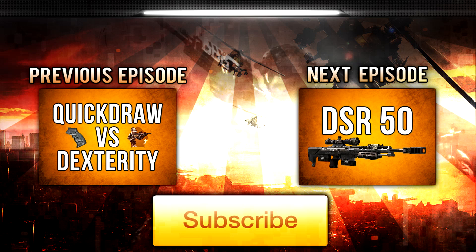That's all for this episode — I hope you enjoyed it and learned something useful. If you'd like to check out my previous episode on quick draw versus dexterity, click the box on the left. The next episode will be on the DSR-50 — click the box on the right. As always, if you enjoyed the content don't forget to like, favorite, and subscribe. Drifter out.